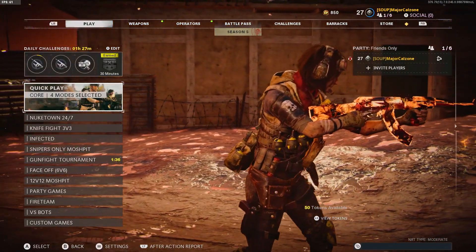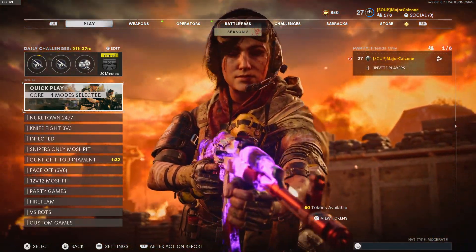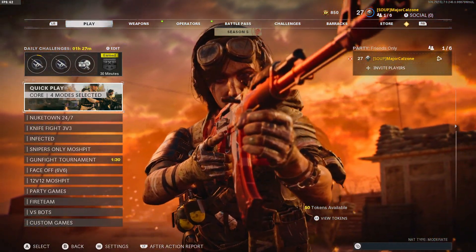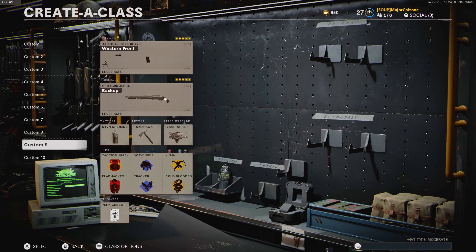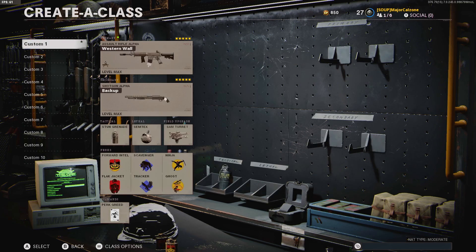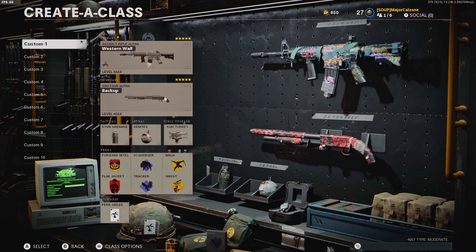Now I know that's not exactly a hot take in the community or gaming as a whole these days because battle passes are everywhere. The problem is I was going through some of my classes, putting things together, and I realized that pretty much every weapon I'm using is a blueprint or a base variant I've just put attachments on.